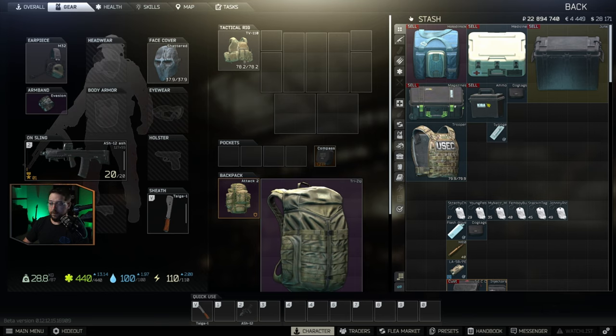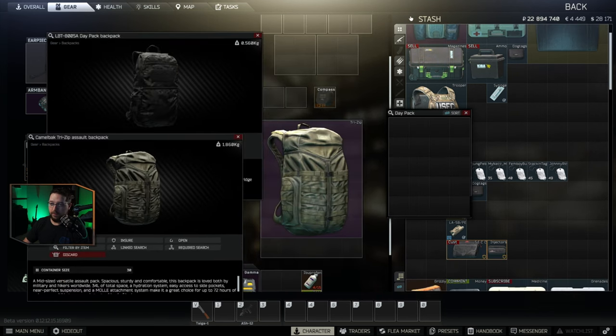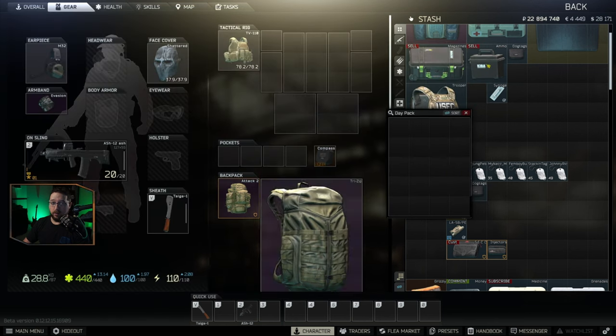The next component of price per slot is your actual amount of slots. If we look at some different backpacks: the day pack is 20 slots, the Tri-Z is 30 slots, and the Attack 2 is 35 slots. Basically, the bigger the backpack and the bigger your rig, the more slots you have.